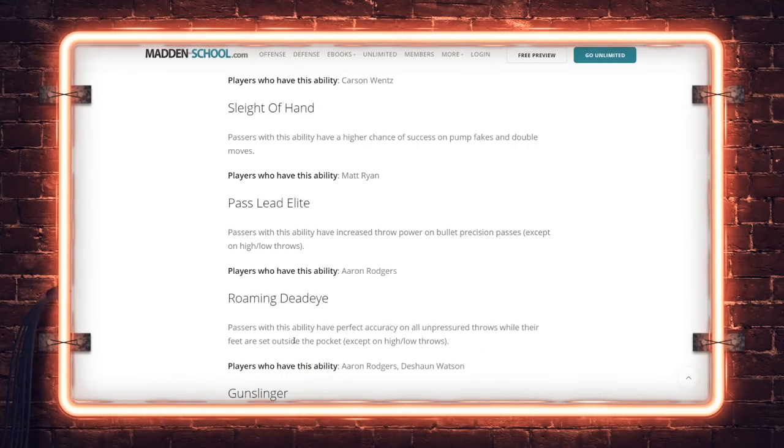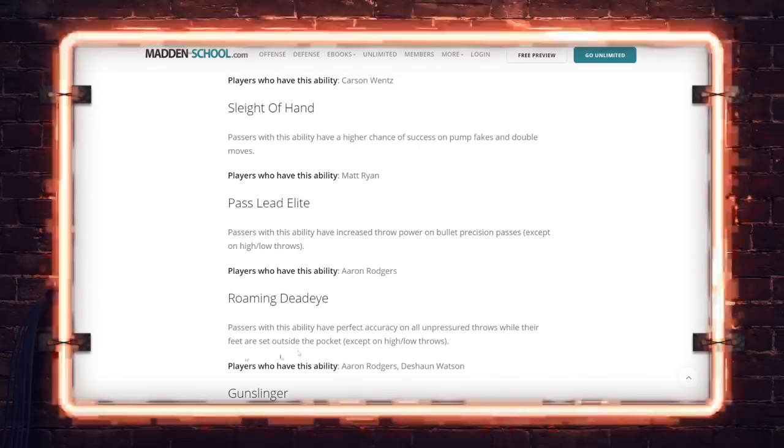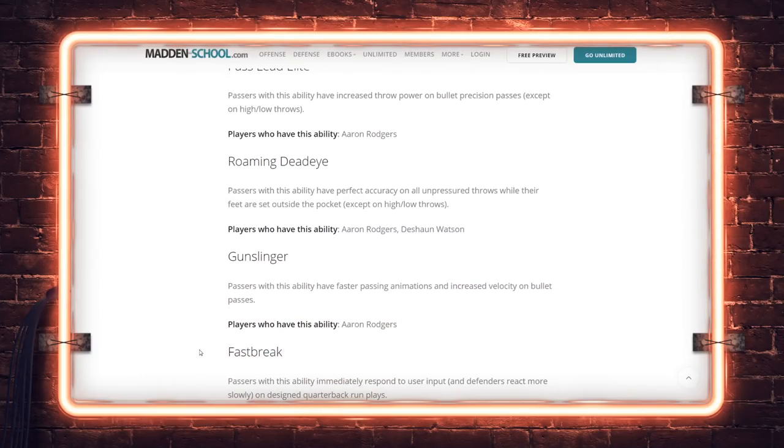Gunslinger: players with this ability have faster passing animations and increased velocity on bullet passes. Where this differs from the Set Feet Lead ability is that with Gunslinger you're getting both faster animation speed and faster velocity together. There's no reason not to use Gunslinger if you want that animation to be considerably faster. Also worth watching: whether Gunslinger trajectories throw balls low into your linemen's heads — that was a big pain point over the last couple years, especially with shorter quarterbacks.